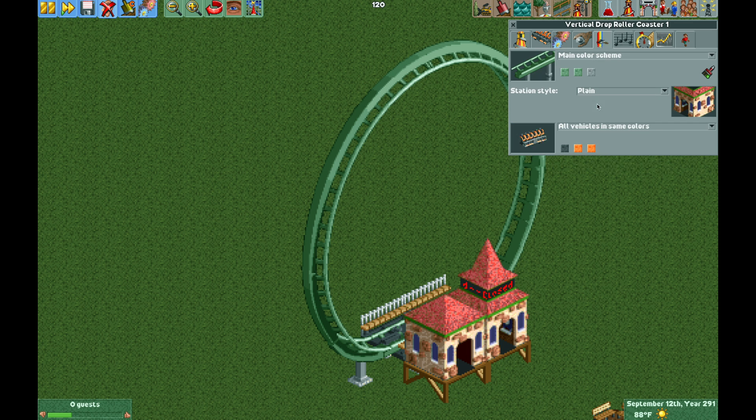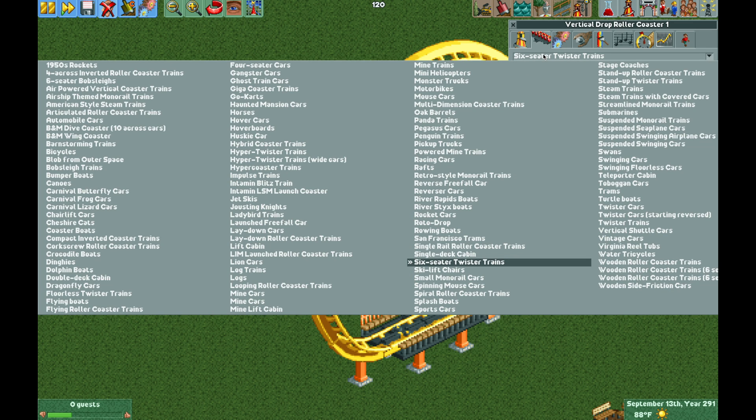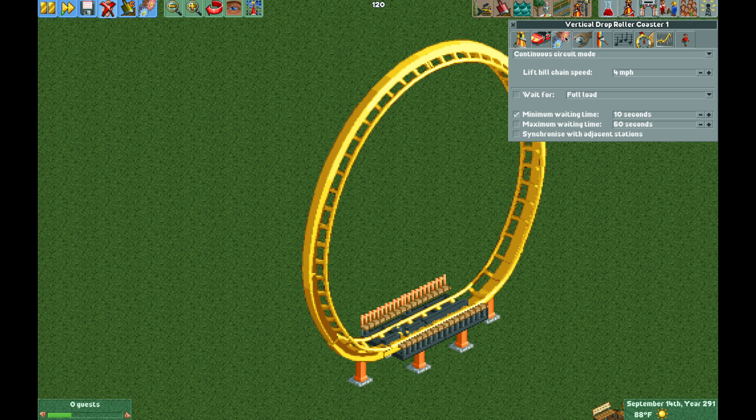Build the entrance and exit, and I'll quickly make those invisible. For the trains, I'm going to change it to the looping roller coaster trains. Then I want it to be one train with six cars per train — although you could change it if you wanted to. For the operating mode, we are going to leave it at continuous circuit mode.